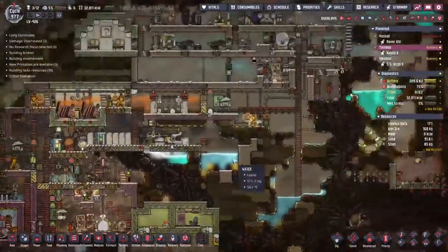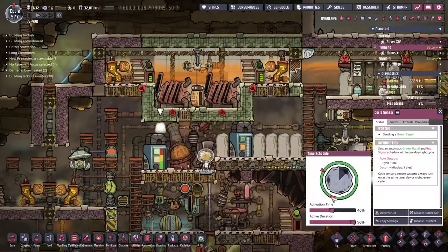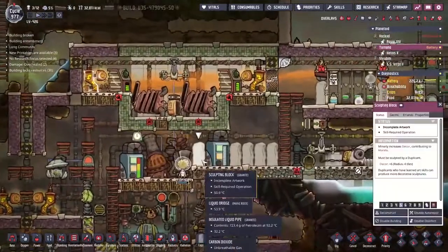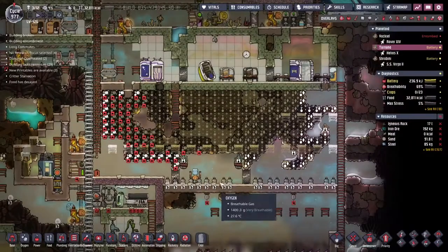It's like 100 degrees down here and all they do is come down and stroke this guy so he can produce some petroleum and then run away again. He's got to stand here and turn this handle all day every day. It's so bad that I had to turn it off just for a little bit so he can go somewhere else.